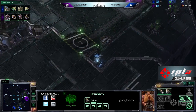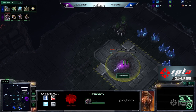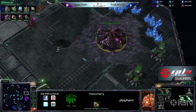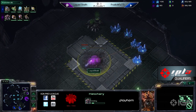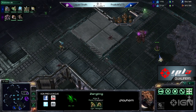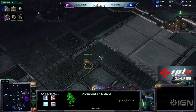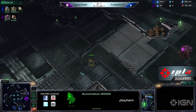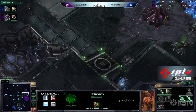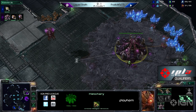This is pretty easy to proxy tech as well. We've got a very fast third coming out of Sheth once again — actually dropping that down. On this map, that is just as fine as dropping down a macro hatch, because it is so easy to defend. You just have that one choke point we were talking about. Taking the third base, there's really no harm in taking that over a macro hatch.